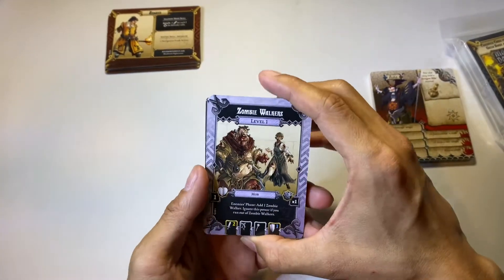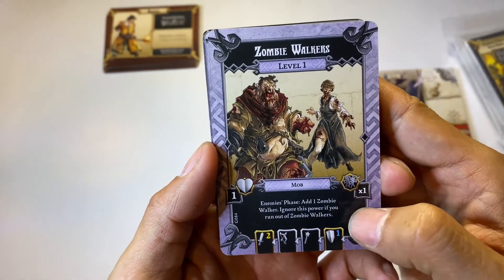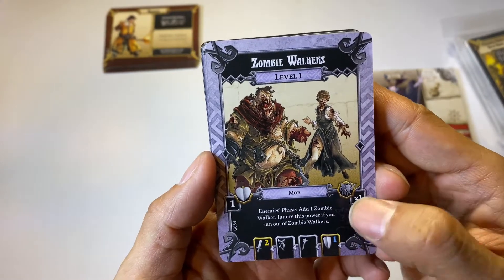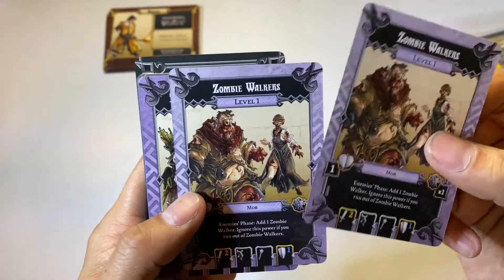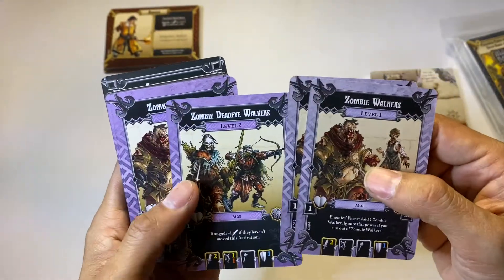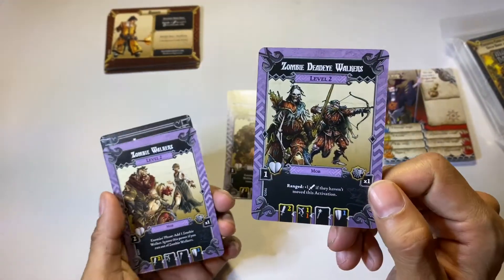Okay, so we have the Zombie Walkers. During the enemies phase, add one Zombie Walker — ignore this power if you run out of Zombie Walkers. That'll be interesting. We've got level one and level two Zombie Walkers, and also the Dead Eye Walker.